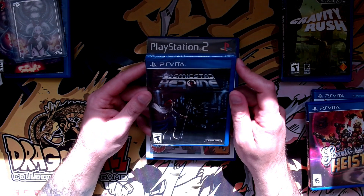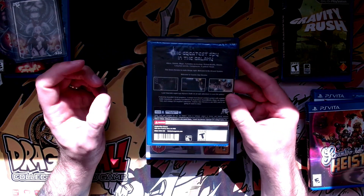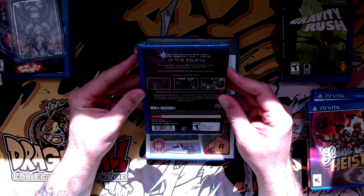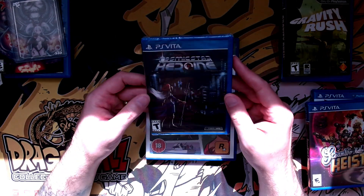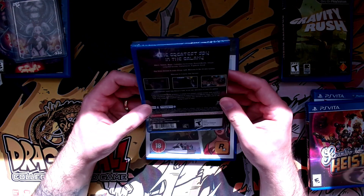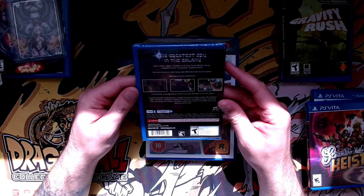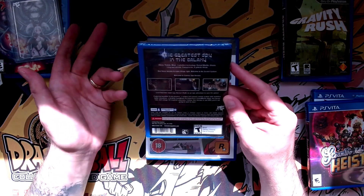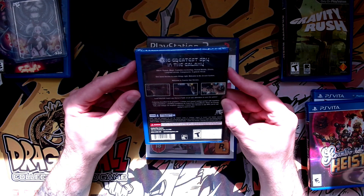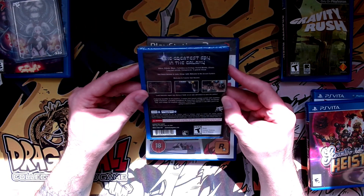I also got Cosmic Star Heroine. It's really heavy because it comes with a thick book — they really went all out with this game. Some reviewers say it's fairly short, about 10 hours of content, but I'm really looking forward to playing it. It's a unique turn-based combat system with 16-bit graphics — your very classic old-school Final Fantasy-style overhead RPG but in a science fiction setting, which is absolutely down my alley.